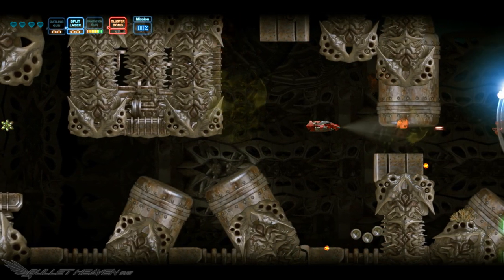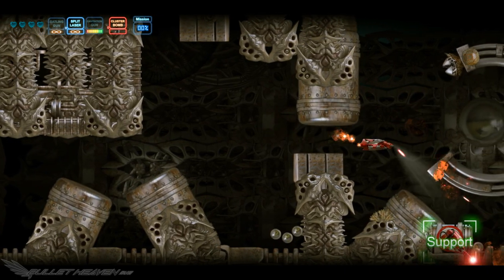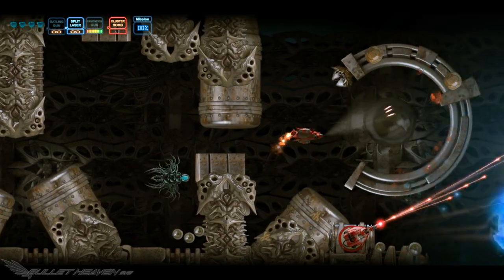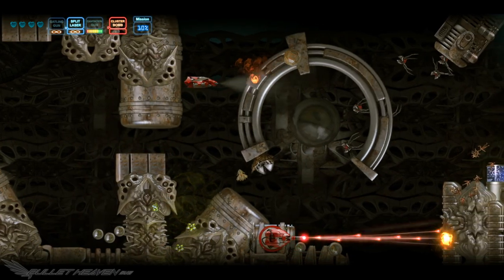This means that players need to take two separate central points into account — one for the shots, especially in tight quarters, and the other for the ship to avoid collision. This is especially important as the ship's hitbox is gargantuan by comparison to a lot of modern shooting games.